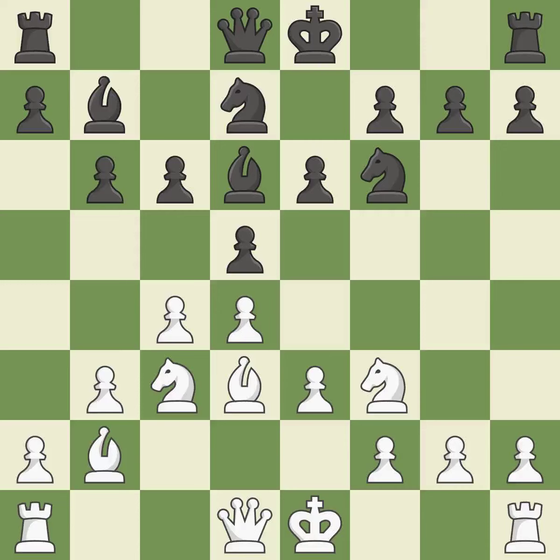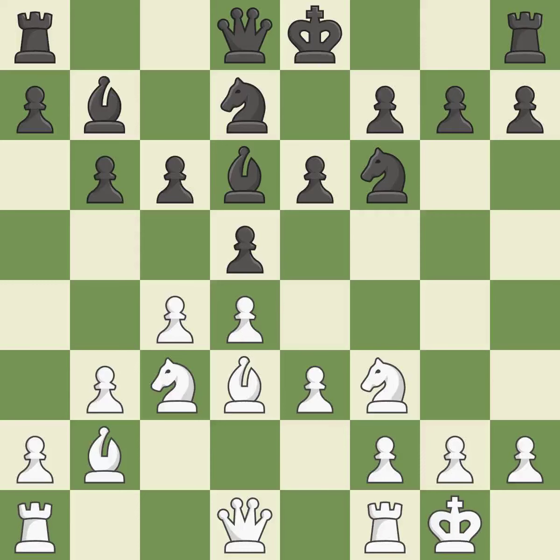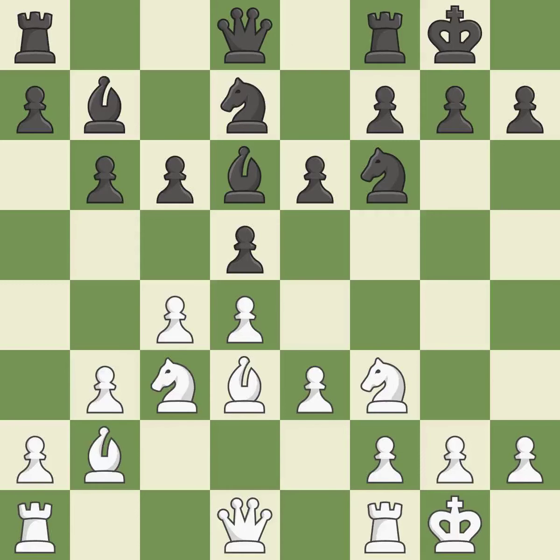This develops a knight from its starting square, activating it. Castling gets the king to a safer square, out of the center of the board, while also developing a rook. Castling kingside tends to be safer because the king is further from the center. Castling to the same side of the board as the opponent avoids some of the attacking associated with opposite-side castling. The rooks are linked by this, making it easier for them to work together in the future.